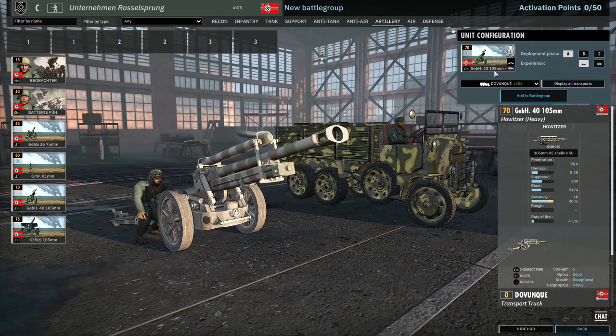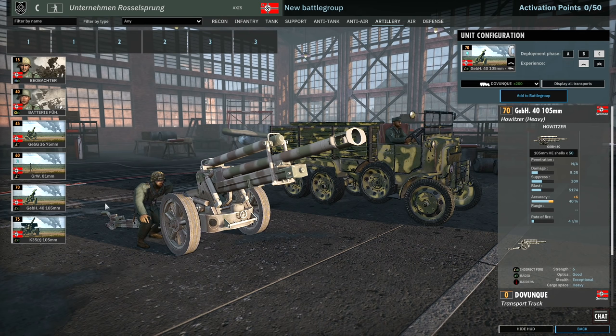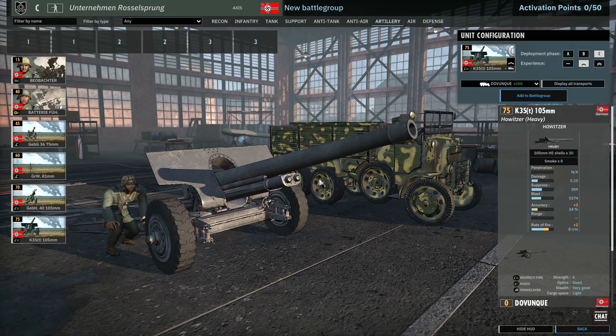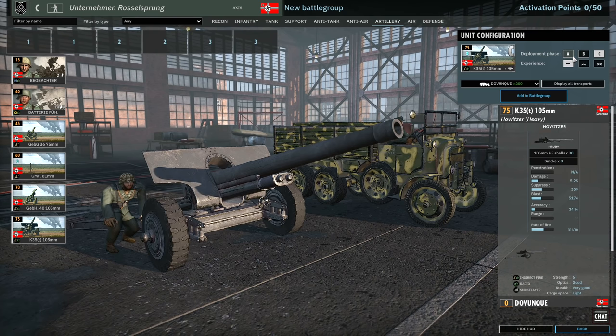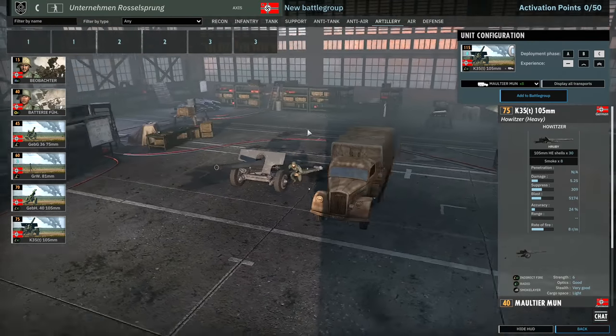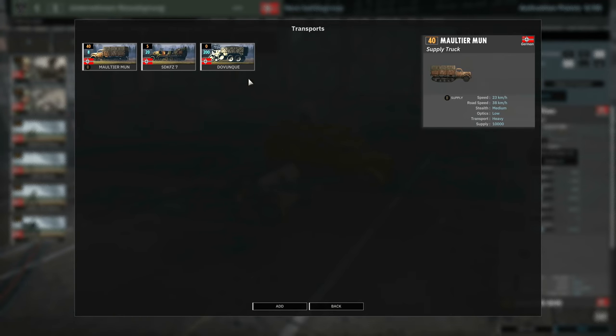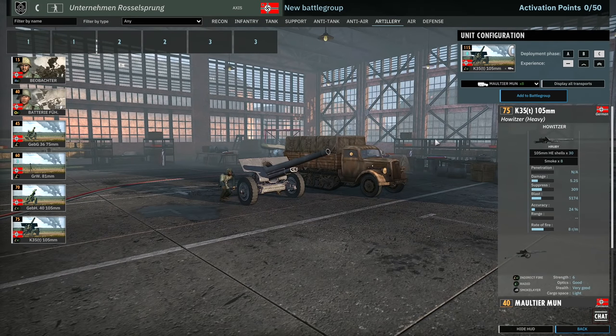There is the Geb H 105 — actually a pretty good artillery piece with radio for shot correction — three, six, and nine availability. And then finally you have the K35 105, which is probably one of the best 105mm howitzers in the game. Availability of two in A, four in B, and eight in C. These can also be brought in with the multi-ammunition truck so you can supply them with their own ammo. With radio and directed shot, these things do a good amount of damage — a really nice choice.